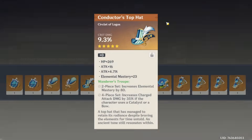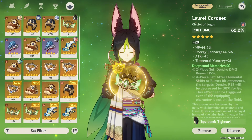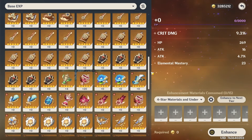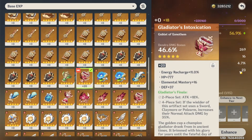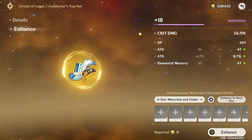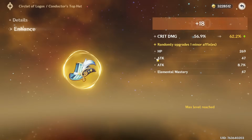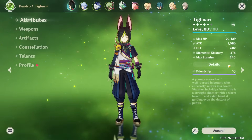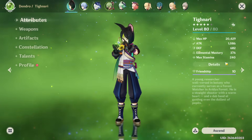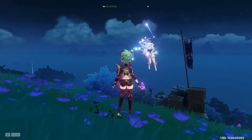A crit damage on-set circlet comes up — it doesn't have any crit stats in substats, but it is a crit damage circlet on-set. It's really not a good circlet but it's on-set. We can throw in a leveled artifact here — the horrendous dendro damage bonus goblet. All attack percentage and EM on the rolls. Stat-wise we're very similar to before — only a little bit more EM. We'll go with the Wanderer's Troupe set for now.